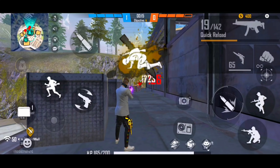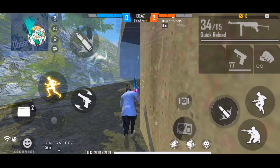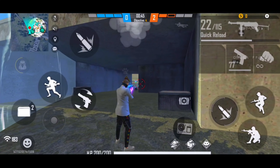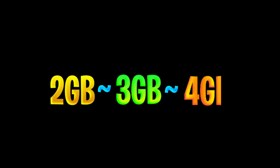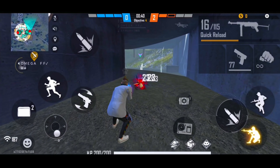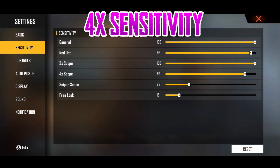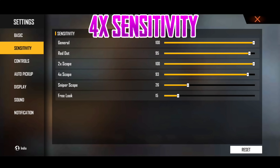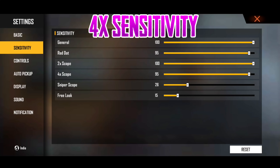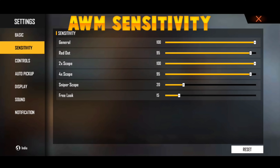Now let's talk about 4x sensitivity, which is very important. For a 2GB to 4GB RAM device, keep 4x sensitivity at 90. If you have a 6GB to 12GB RAM device, keep 4x sensitivity at 95.